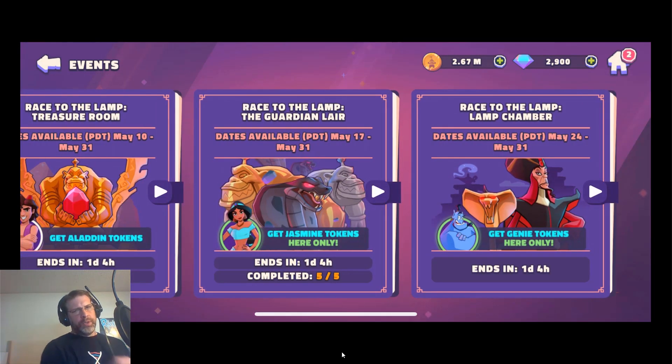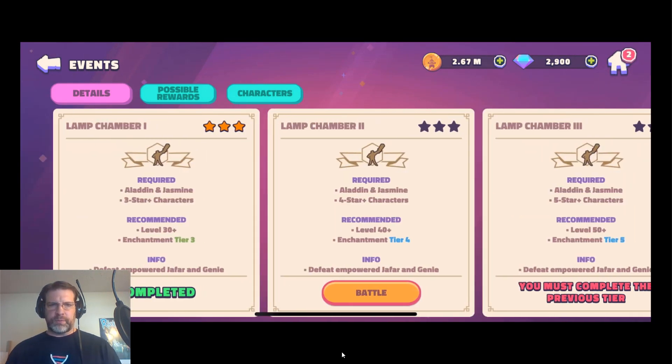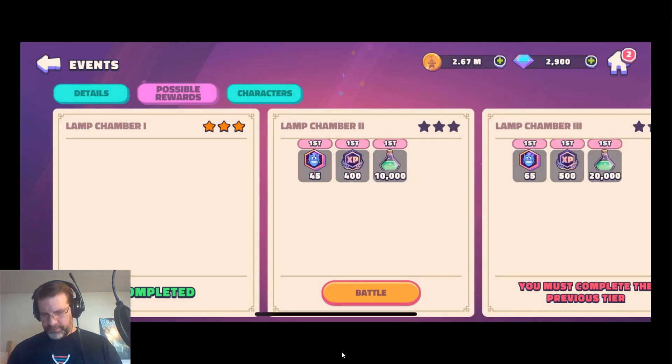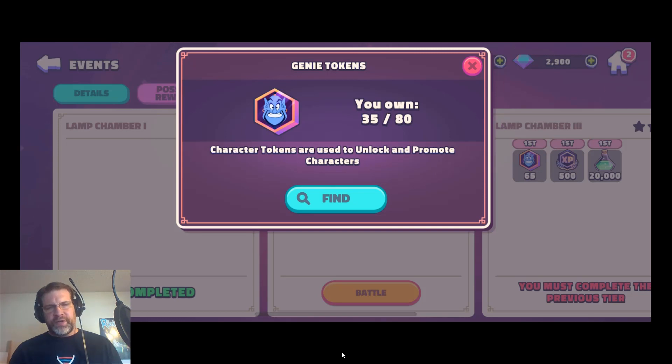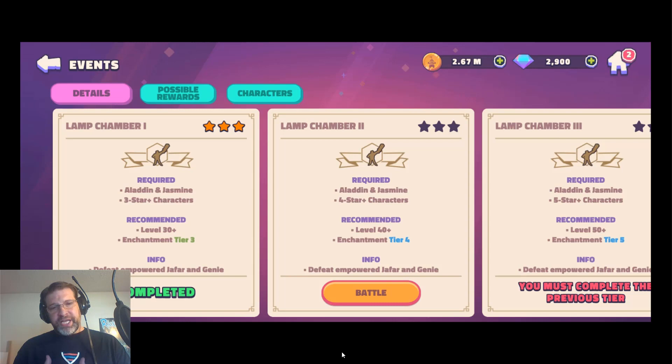Now for Genie — when you go into the Genie section, this final one has different lamp chambers all the way up to Lamp Chamber 5, just like the others, except you can't battle over. Once Lamp Chamber 1 is done, that's it. In Lamp Chamber 2, the rewards give you 45 Genie pieces, enough to unlock him on the second battle. However, you need Aladdin and Jasmine both at four stars, and getting Jasmine to four stars is difficult. You have to be playing every single day. I probably spent about 3,000 gems refreshing because the drop rate was so low.